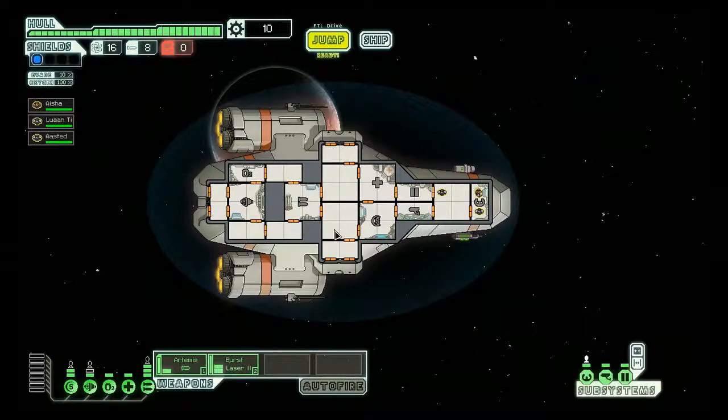I'm positioning my crew now. I'm sending this guy to the weapons room — he'll speed up how fast my weapons charge. When they go green they're fully charged and ready to fire. I'm sending this guy to the shields, so if my shield goes down he'll help recharge it quicker. This guy stays in the cockpit so he can pilot the ship — if I move him out I can't jump and I'd have zero percent evade chance. I could put someone in the engines room but I don't have a fourth crew member; you can buy or pick them up along the way.